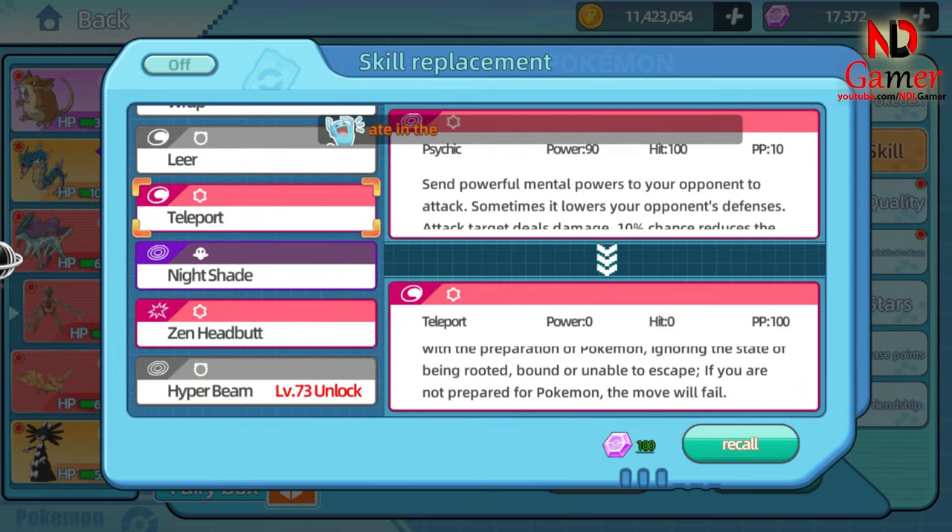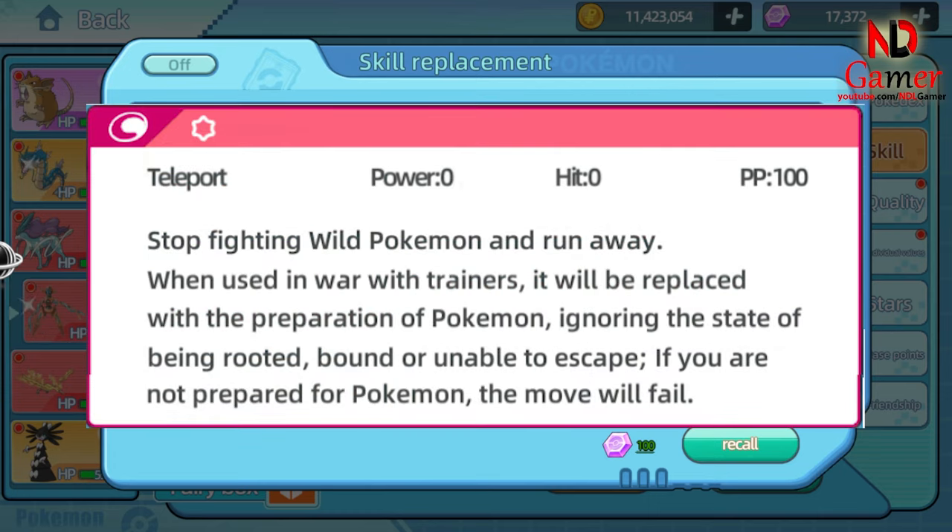Move Name: Teleport. Teleport is a unique skill in the Pokémon world, allowing the Pokémon to escape from battle. In wild Pokémon battles, using Teleport will cause your Pokémon to immediately flee. In Trainer battles, Teleport has a different effect: instead of fleeing, your Pokémon will prepare for the next battle, bypassing negative effects such as being bound, trapped, or unable to move. However, if your Pokémon is not ready for the next battle, the skill will fail.